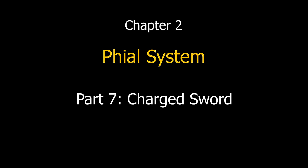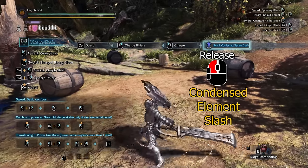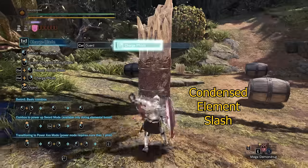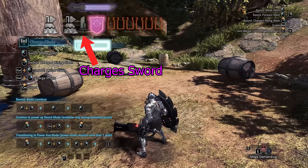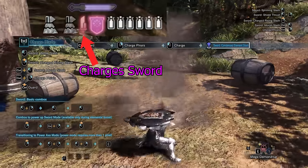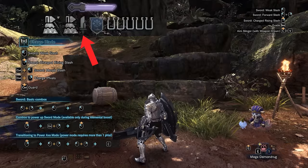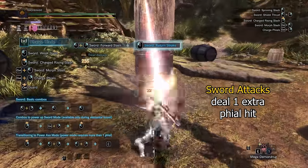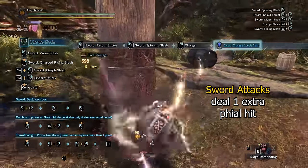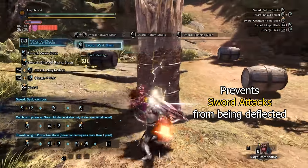The last benefit of charging your shield is unlocking the ability to charge your sword. While storing phials, you can hold the left mouse button and release at the right time to perform the condensed element slash, which will slam the sword down for one hit along with two hits of phial damage. This action also charges up your sword for 45 seconds, depicted by the sword icon glowing pink, and will start blinking when the charged sword has 15 seconds left before it expires. The charged sword duration can be extended by power prolonger; level 3 will charge the sword for 63 seconds. With a charged sword, all sword attacks will now be accompanied by an extra hit that deals phial damage. A charged sword will also prevent your sword attacks from being deflected, even when your sword is overheated.